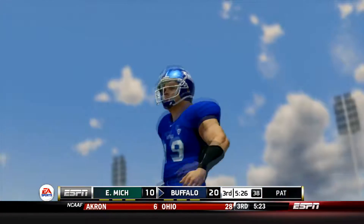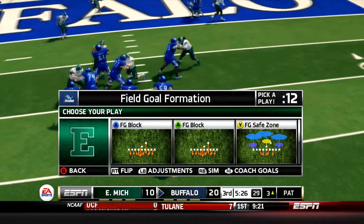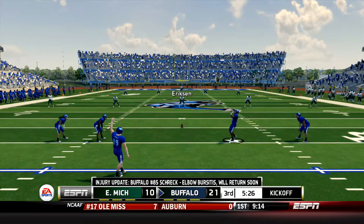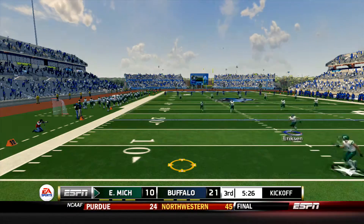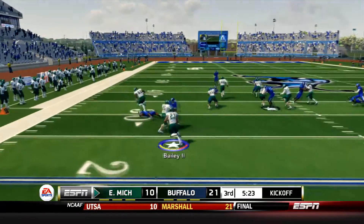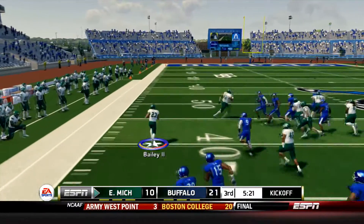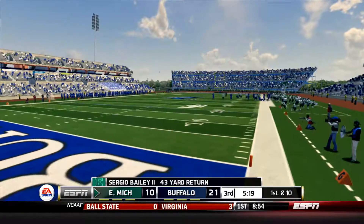And now the Eagles are in big trouble down 20 to 10, and about to be 21 to 10 after the extra point which was up and good. Something needs to happen. Sergio Bailey can make it happen on special teams - we've seen it before. And now we might see it again down the sideline. Sergio Bailey, he's met at the 50 and shoved out of bounds. Nice return.